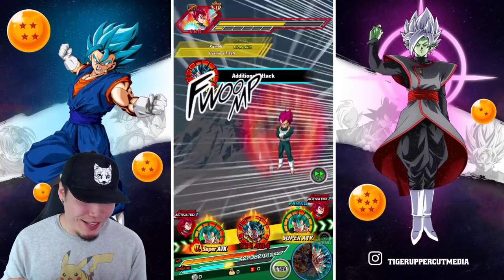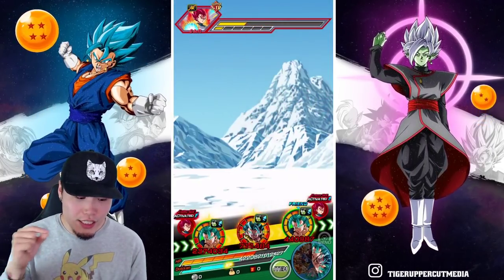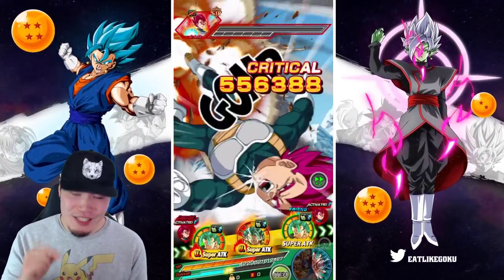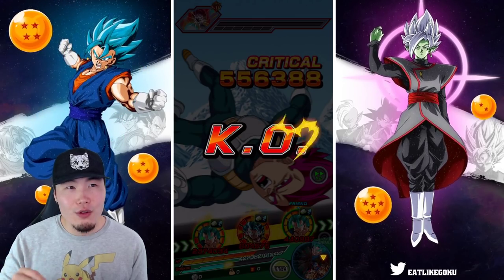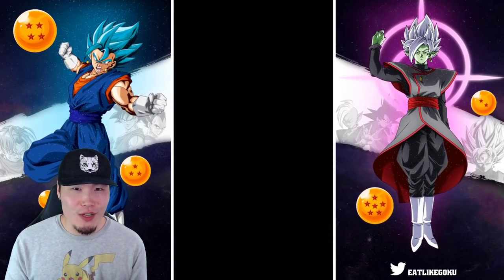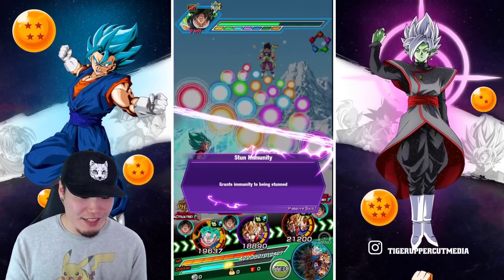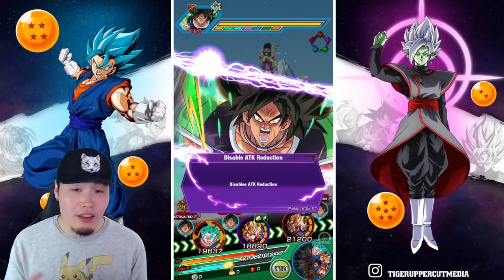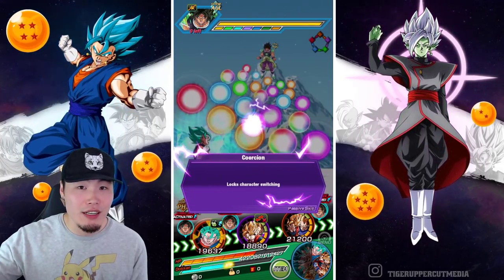They're doing so much damage though — I love it. And this Gogeta additionals all the time, as you can see. With the skill orbs, he actually has a level 18 additional right now, which is a 36% chance to additional every single turn. So I get double supers with him all the time, even though he doesn't get the guaranteed second super.